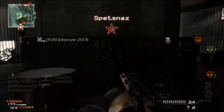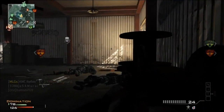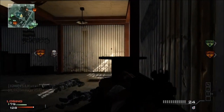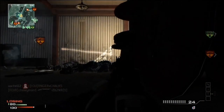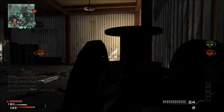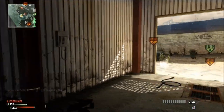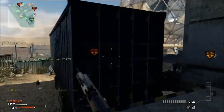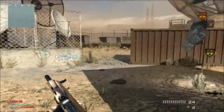Hello everybody, welcome back. Today we are playing Domination on the map Dome. This game is a perfect example for what we're talking about today: spawn traps and how to get out of them. A spawn trap is essentially when you're playing something like Domination and they take all of the objectives except for one — like in this case, you can see that they haven't taken B.